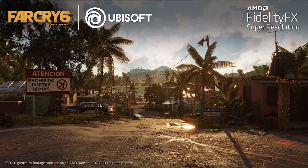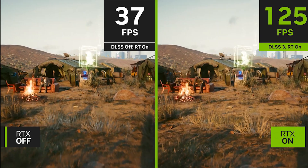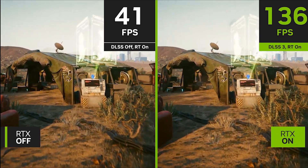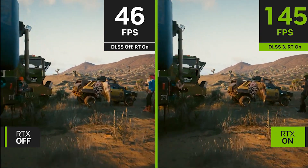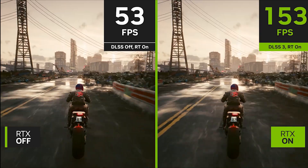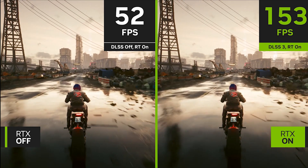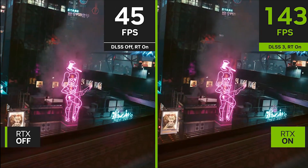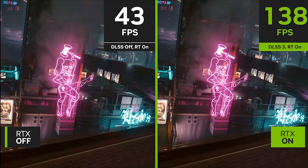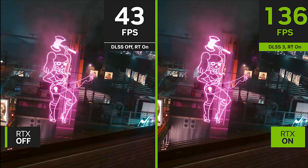Everything is pretty simple. AMD officially mentioned that their new upscaling technology will support all video cards, including GeForce video cards. And DLSS 3 is an exclusive technology only for RTX 40 series video cards. Everyone saw how good DLSS 3 is at boosting FPS in modern games — it can boost FPS up to 100%.